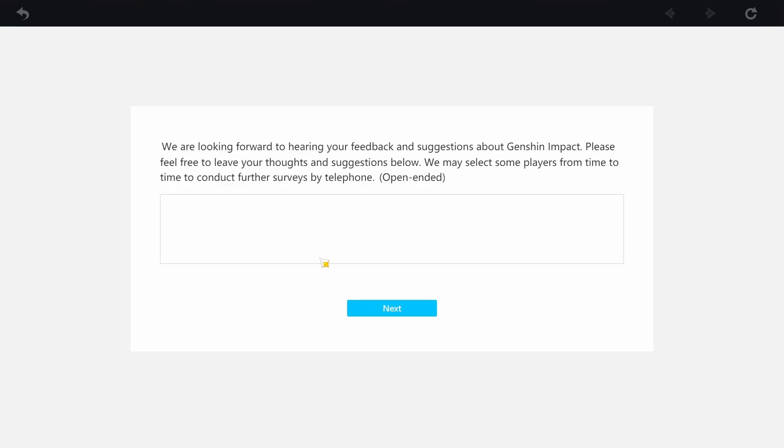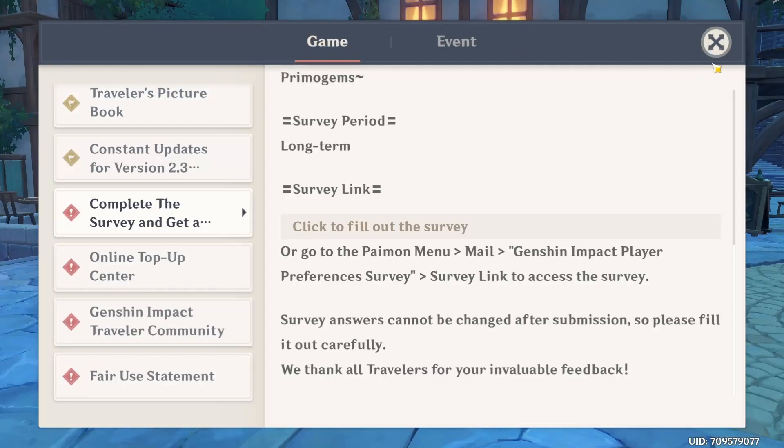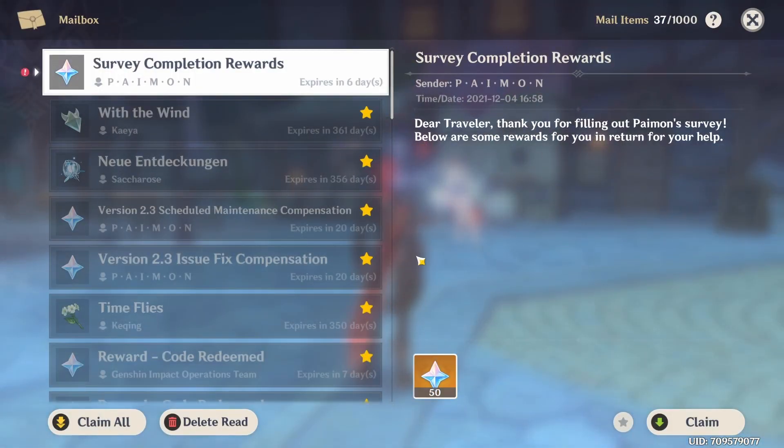Once that's done, if you have any specific feedback you want to give to Genshin or to miHoYo — like improve performance on PS4, for example — you can write that out and then send it in, and the survey is completed. When you go back to your game, you'll have received in-game mail with 50 Primogems. Yeah, that's about it.